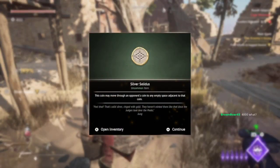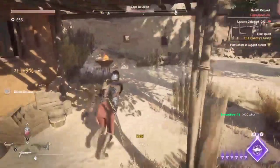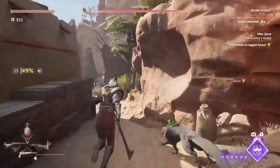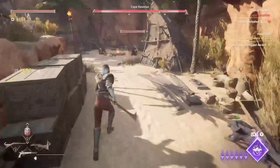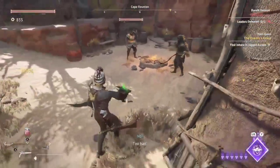Silver Solidus — this coin may move through an opponent's coin to an empty space adjacent to that coin. That's kind of useful, kind of like the jumping one but slightly different. Rather than going straight up for the leader, I'd prefer to clear out the camp first, because if I kill the leader it automatically finishes everything off.